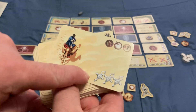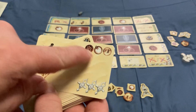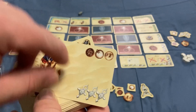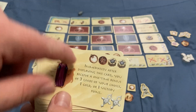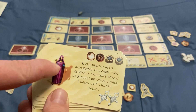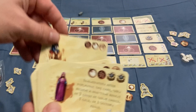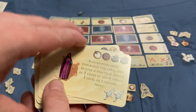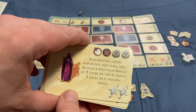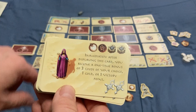Different tribe cards have different things on them aside from the tribe. You have victory points — this one is worth three victory points — and they also have a cost. This one will cost you one date, one salt, and one gold. This one costs two pepper, one salt, one date. And this one actually has an ability — some of them have abilities, this one does not, it's just victory points.